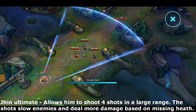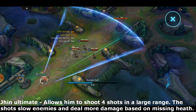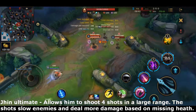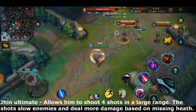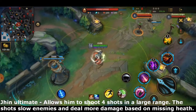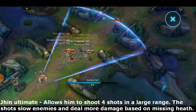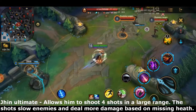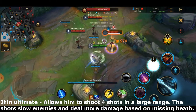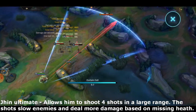Jhin's ultimate, Curtain Call, is one of the most flashy ultimates in the game and fires 4 shots at a huge range. The shots stop at the first champion hit, slow champions by 80% for 0.75 seconds, and deal extra damage based on the enemy's missing health. The fourth shot will crit for 200% damage, which is just insane especially when the enemies are low.